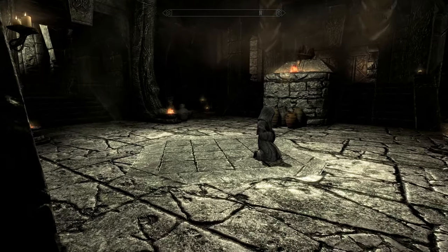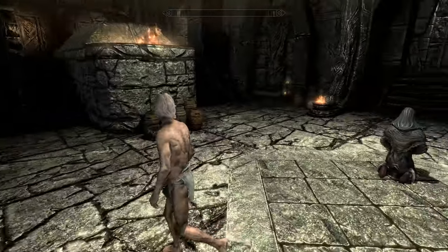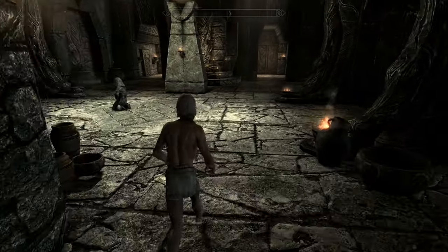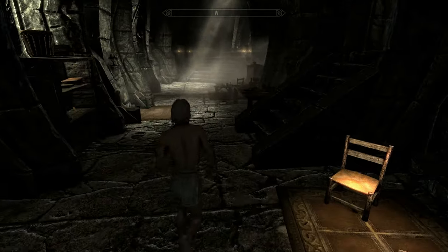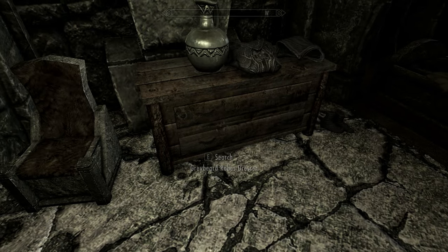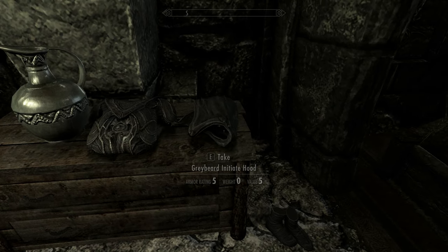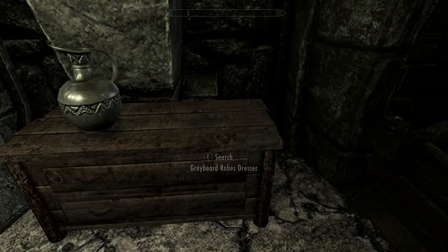Once you're inside, scoot right past these guys — don't worry, they won't try to talk to you. You want to come in and then swing left into the Graybeard's quarters, which is over this way. Go all the way back to their sleeping area and you'll see — I'll switch to first person — on this dresser, which I've renamed 'Graybeard's Robes Dresser,' you're going to have the initiate robes, the initiate hood, and on the floor the initiate boots.